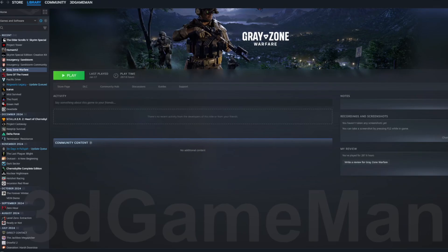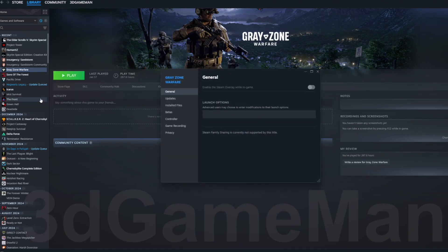This is how you can enable a beta version for a particular game. In my particular case, I'm going to enable a beta version for Greyzone Warfare. Right-click over the game, then go ahead and click Beta. Now you can select the beta versions.